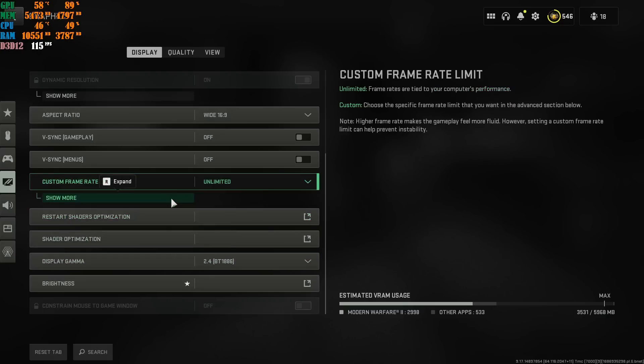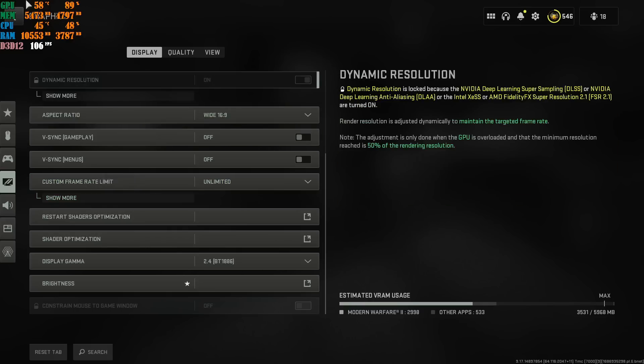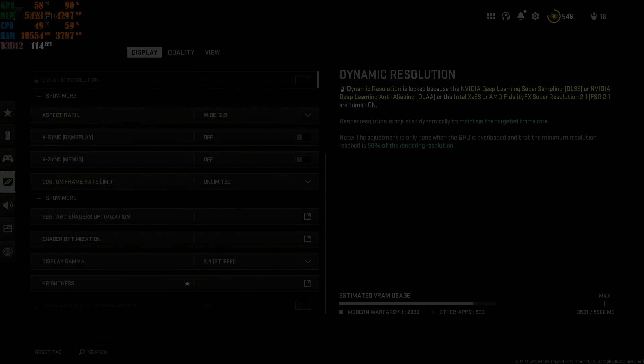The most important final step: click Restart Shader Optimization, then completely close the game and restart it. At the top it will say 'Installing Shaders' — let it finish installing because it's applying all the settings you just changed. If this worked for you, leave a like, leave a comment, and subscribe to the YouTube channel. Peace out.